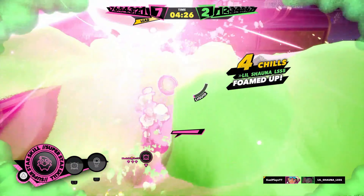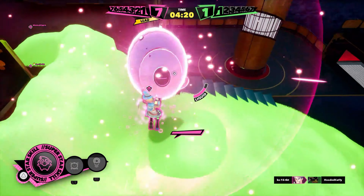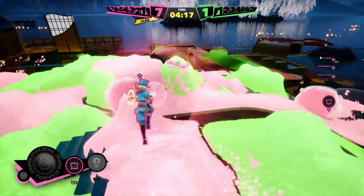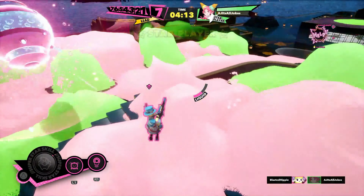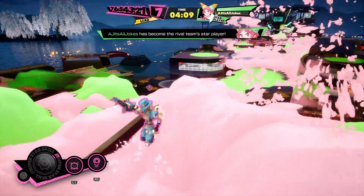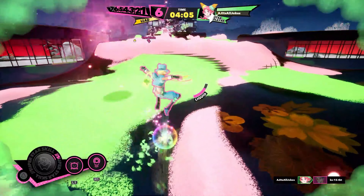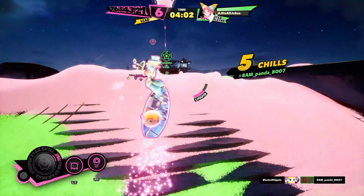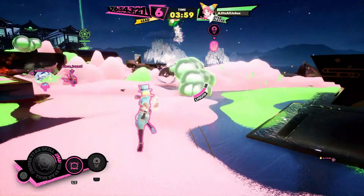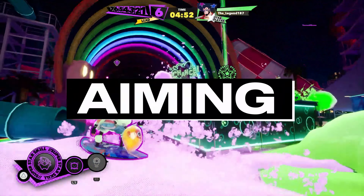The ultimate has one major weakness: it can be destroyed. At minimum, place it as far from the fight as possible, but personally I like to go all the way to spawn, pop the ult, then head back to the fight. Nobody is going to stop mid-fight and go all the way across the map to destroy it, and since it's only three shots, by the time they get there, King Blaster will already be done anyway.